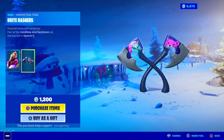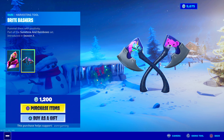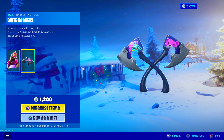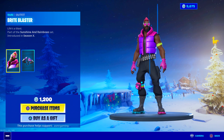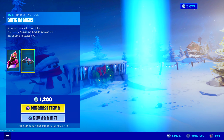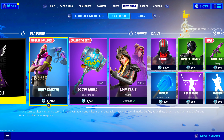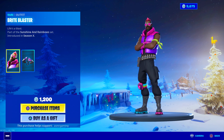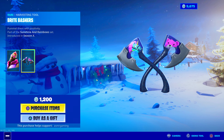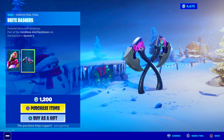This is actually a harvesting tool, not back bling — so it's a skin that comes with its own official harvesting tool, and it's not even a bundle. 'Pummel them with positivity' — Bright Bashers. Introduced in Season 10. If I remember correctly, this was a community choice vote skin that did not win, and we're finally getting it now. It comes with this harvesting tool.